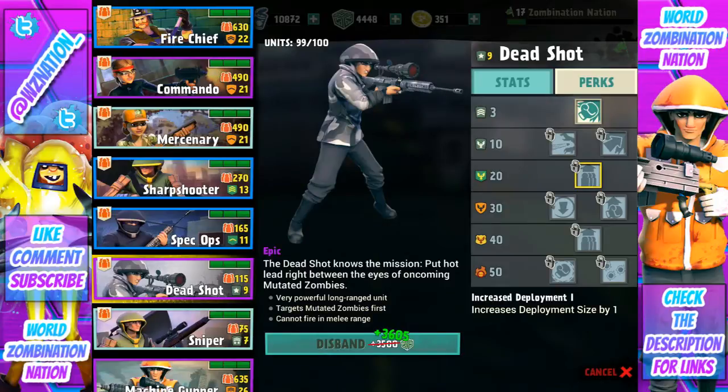At level 20 you get an increased deployment size — that's always nice, getting an extra Deadshot out there. I love that one. Fast Fingers reduces cooldown by 5%, that's a little bit quicker — you get a couple more shots off a little bit quicker, which is very nice.